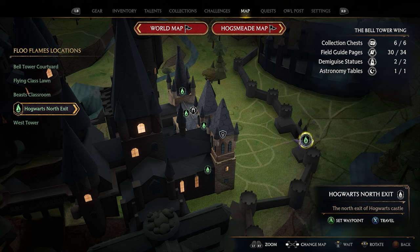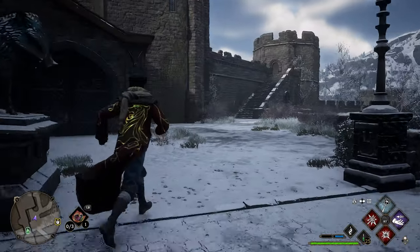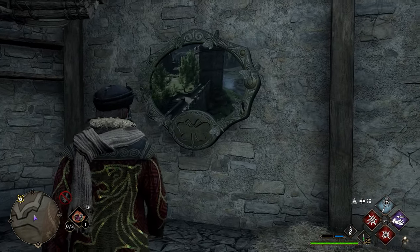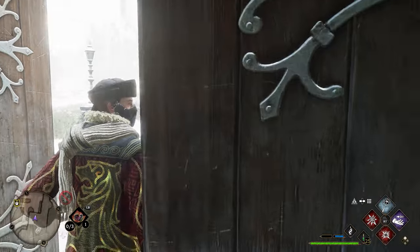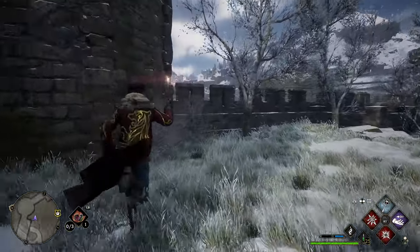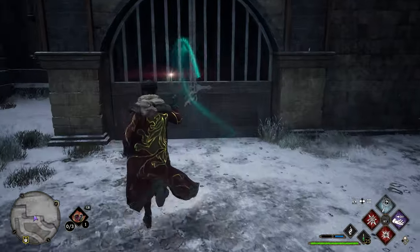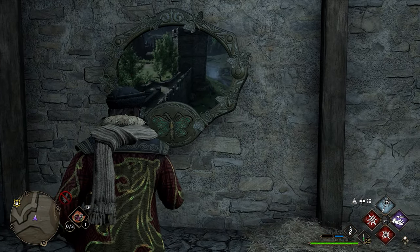To get your next page, take the Hogwarts North Exit Floo Flame again, turn around, and go left. Go into the double doors in front of you where you'll find a carriage. Go through the door behind the carriage — it has a level one lock. Once inside, take a right and you'll see a moth frame — use Lumos to activate it. Then go back outside, through the double doors, take a left, go past the stairs, and on the back side of the wall your moth will be waiting. Walk up with Lumos, grab it, head back to the room, and throw the moth into the frame to get your next field guide page.